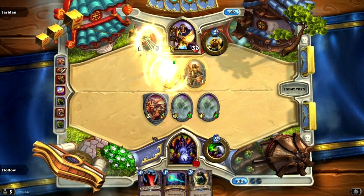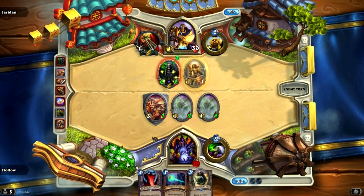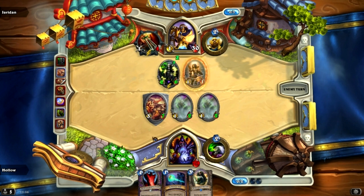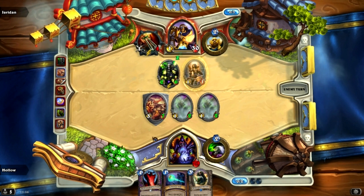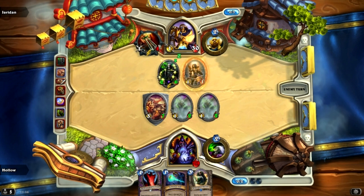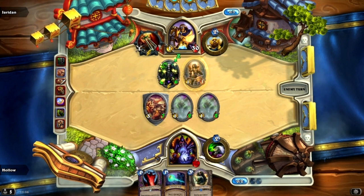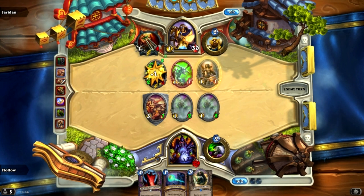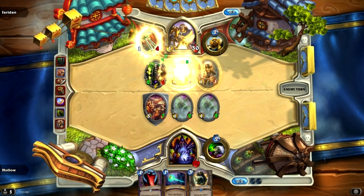Good choice by him — so it's a 2-6 and it pumps out a 2-2. Pretty painful for me. I really want him to hit the Felguard with the 1-1 Divine Shield because I've got a Mortal Coil — that would be wonderful. And sadly he does not. There's the right play by him.